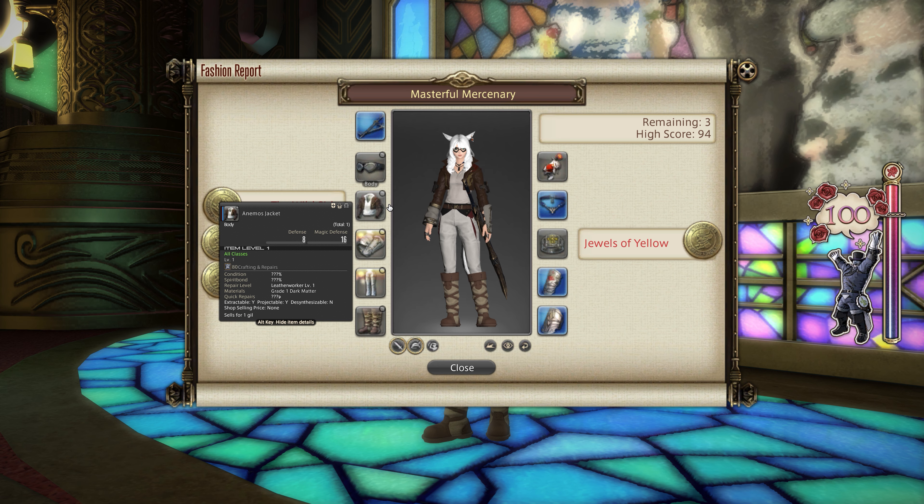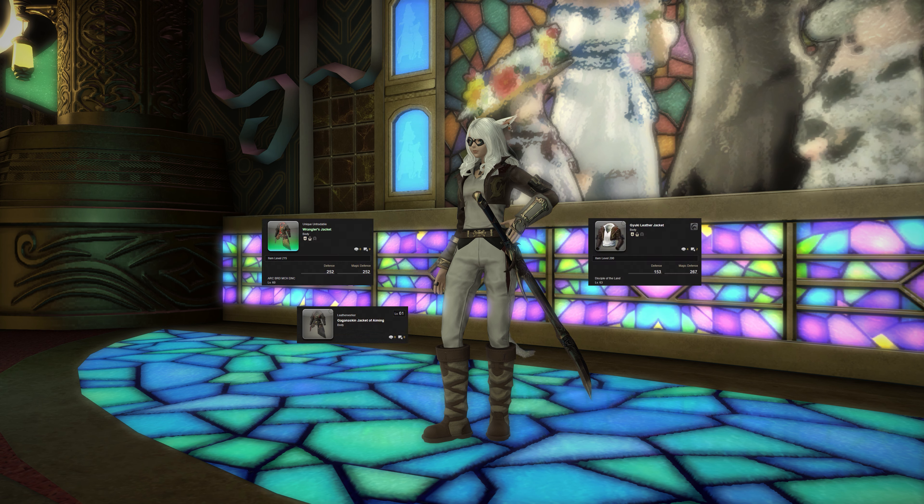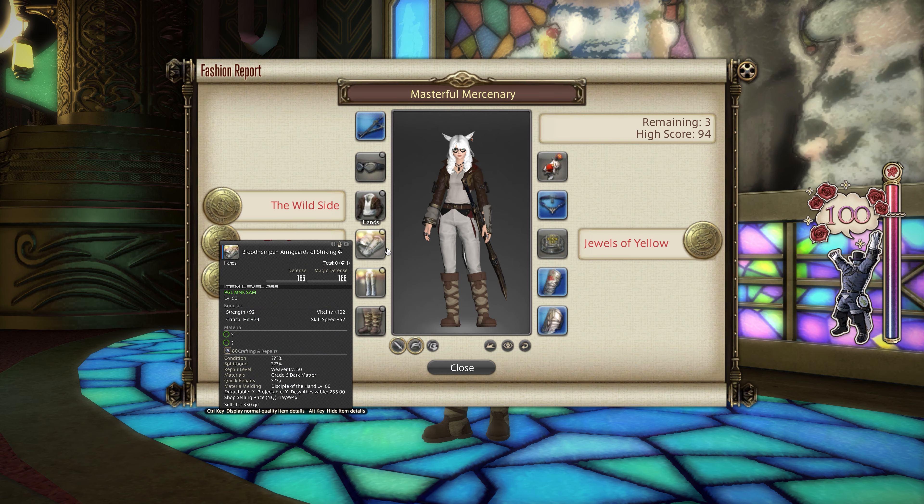For the 100, I went with the Animos Jacket. You can get this from Animos or Animos lockboxes from Eureka Animos. Alternatively, the Gaiuki Leather Jacket, the Wrangler's Jacket and the Gagana Skin Jacket of Aiming all apparently work as well.